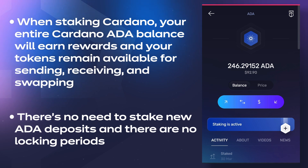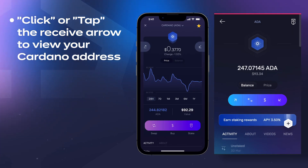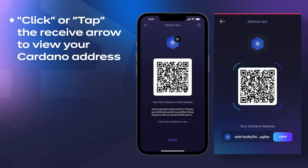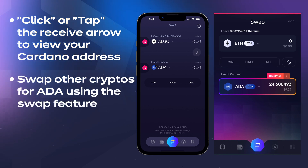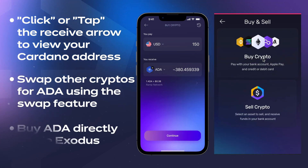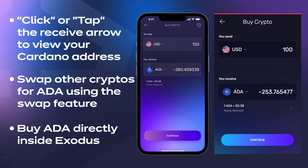If you don't already have ADA, you can hit the Receive button to view your Cardano address and send ADA to your Exodus wallet from another wallet or exchange. You can also swap other cryptos for ADA using the swap feature, or buy ADA and have it delivered straight to your wallet.